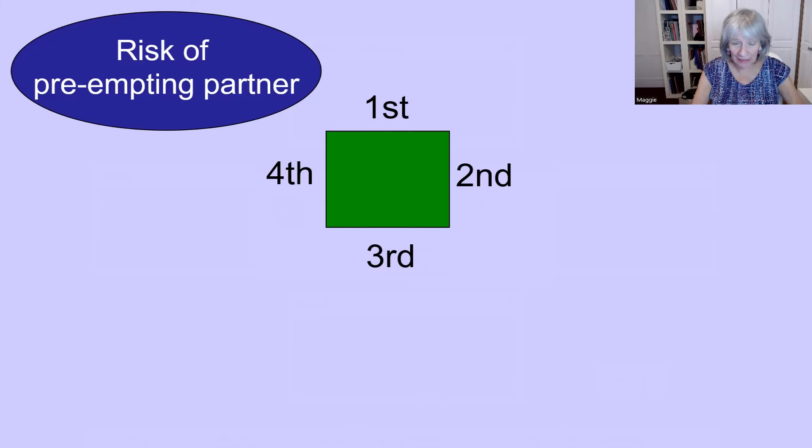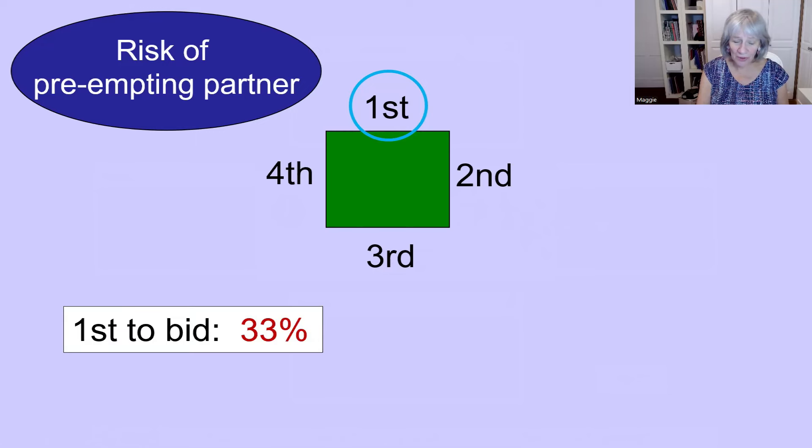Before we leave the topic of three-level bids, we want to look at when we should be very wary of making a preemptive bid — that's because we may sometimes be at risk of preempting our partner, and often this depends on where we are sitting at the table. If you're first to bid, no one has bid yet — there are three other people at the table who will have a share of the points: two are your opponents and one is your partner. When you're the first person to bid, you have a 33% chance of preempting your partner and a 66% chance of preempting opponents. So bidding in first seat is okay.